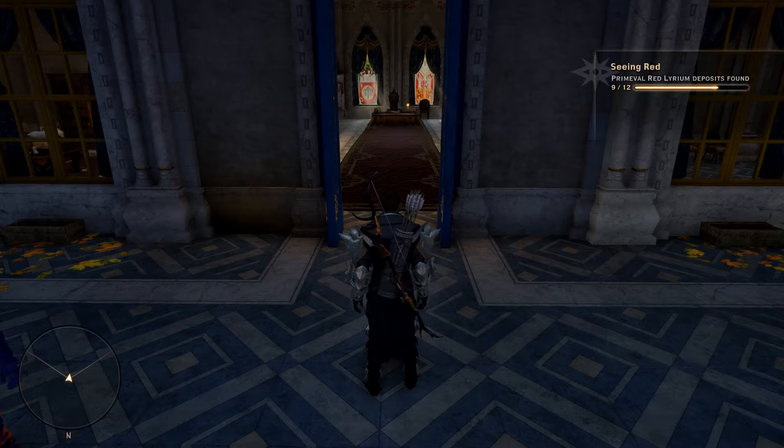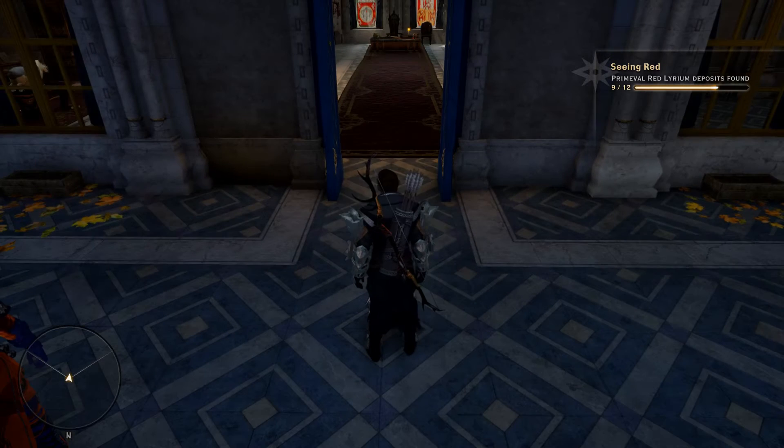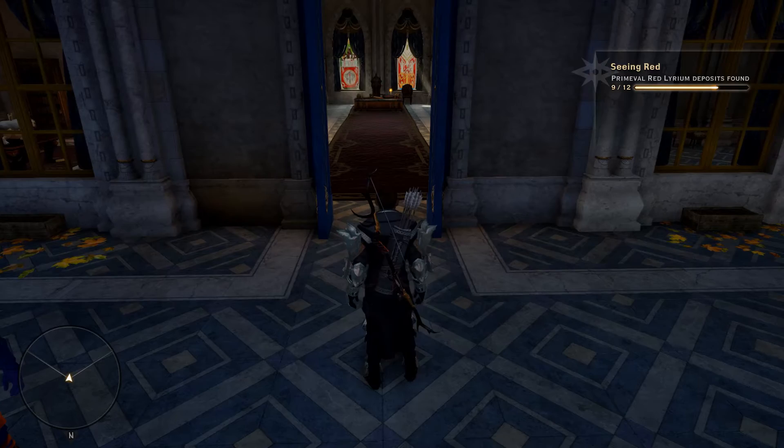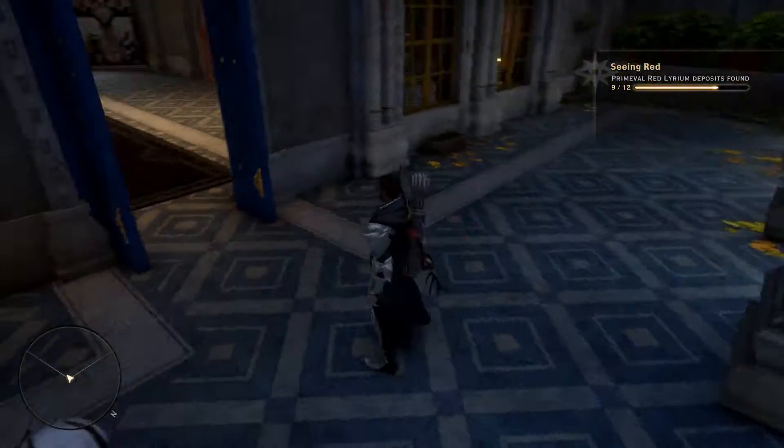Hey everyone, back again with another banner collection video. Today we're out in the Emerald Graves inside Villa Morrell, looking for the Orlesian banner crown, or the Elysian banner topper. Once you kill the little mini boss out here and...